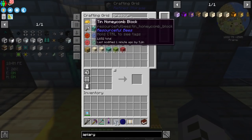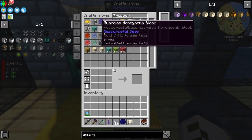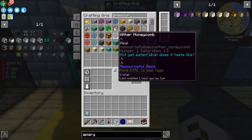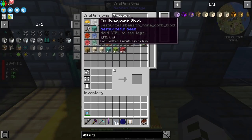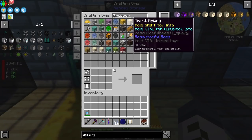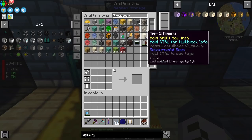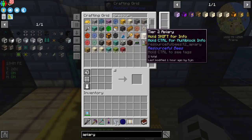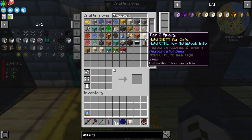We've destroyed the two other apiaries that we had in our lab, but before we did, we filled them with tin bees and got loads and loads of tin honeycombs. We turned those into blocks and we've got 1,600 blocks. So where do we stand as far as apiaries go? We managed to make 34 tier 1 apiaries and we've got 2 tier 2 apiaries.